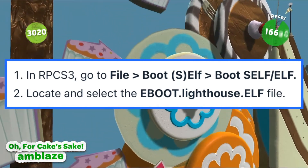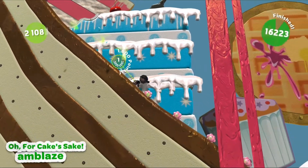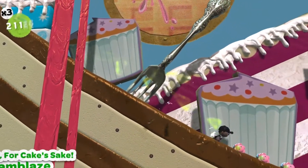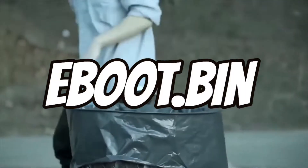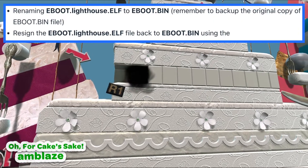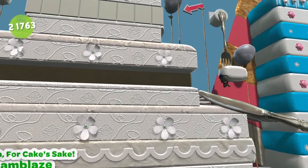Optionally, you can alter your patched eBoot file in order to boot a patched LittleBigPlanet game directly from your main RPCS3 window. There are two methods, but for this video I recommend the first one, which is renaming eBoot.lighthouse.elf to eBoot.bin. Remember to back up your original copy of eBoot.bin. If you did everything right and Beacon is online, you will be greeted by an announcement screen with further instructions.